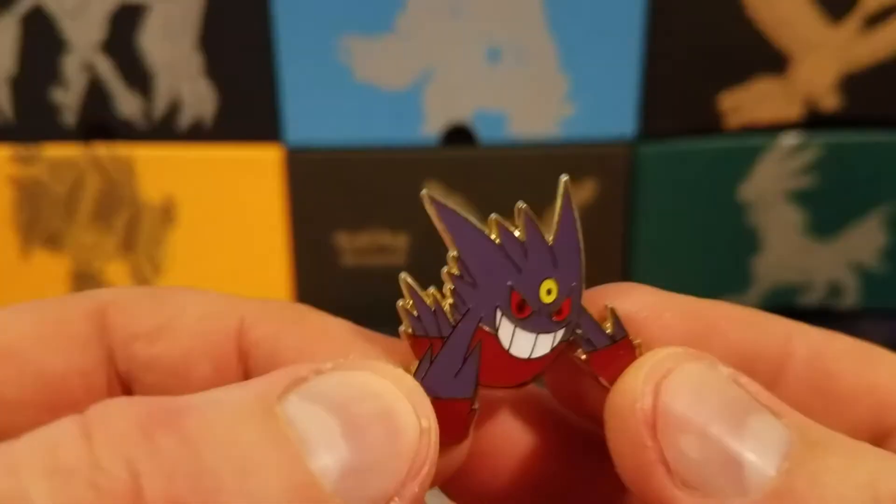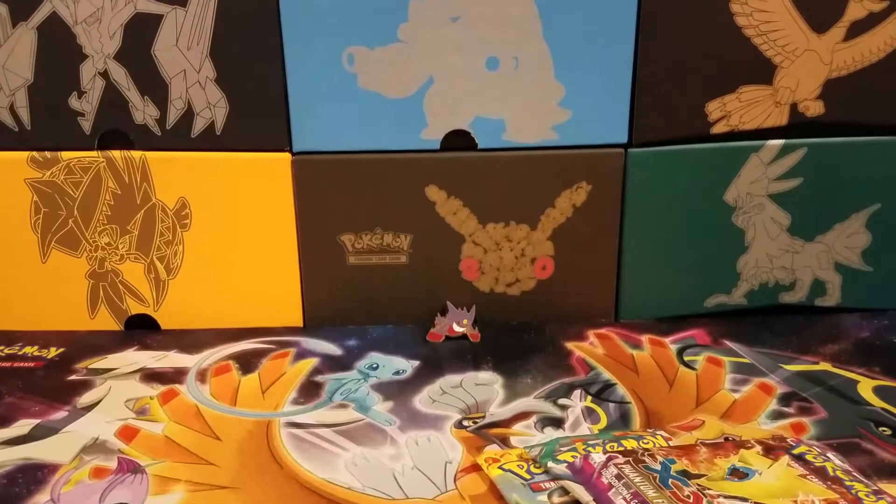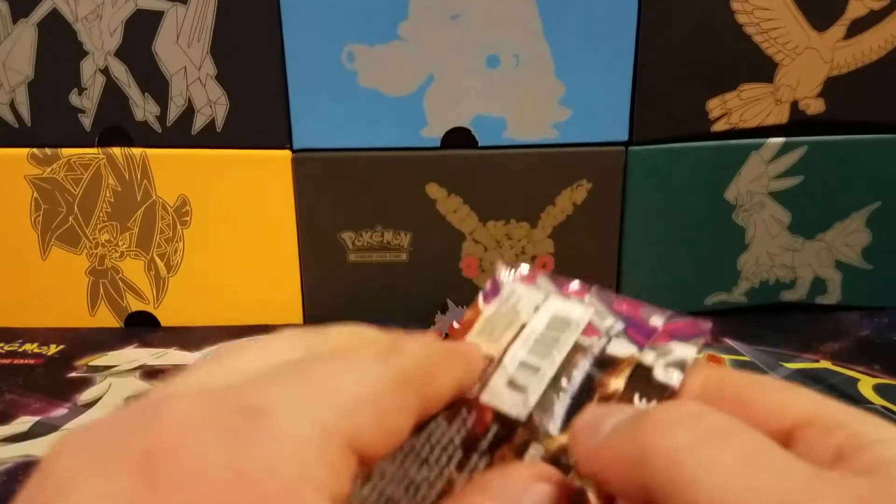Here's a closer look at that Gengar pin — Gengar with that third eye, like Tien Shinhan from Dragon Ball Z. So we're going to open them in the way that they were in there. Start out with the Phantom Forces.